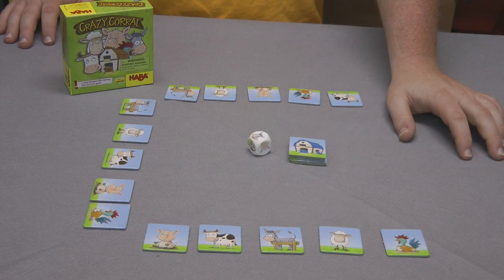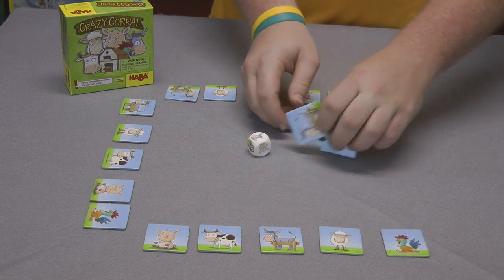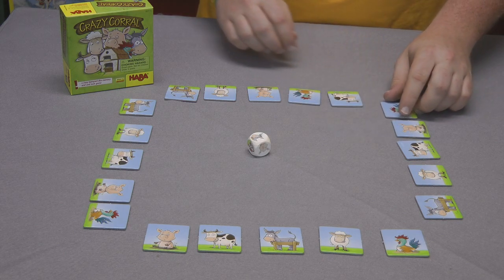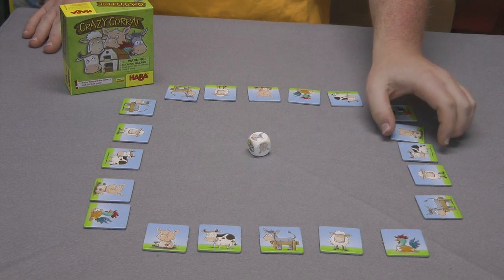Give each player a set of five barn tiles. These barn tiles should have all the same color on the back with five different animals on the front. Arrange the animals in a line. We have a setup for four players. If you're playing with two or three players, you're just removing one set. The order of the animals does not matter.